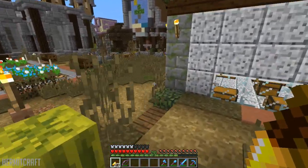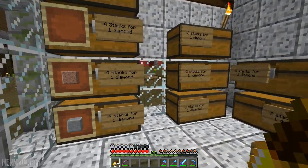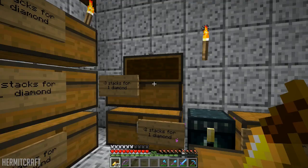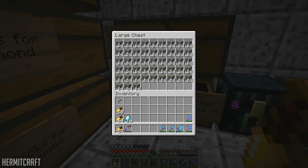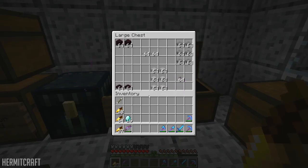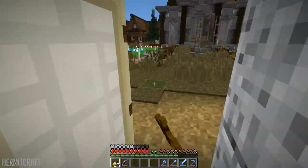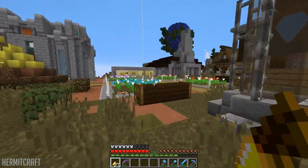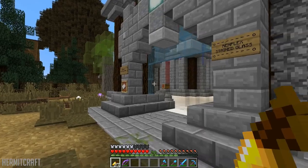I know there are some little random shops that sell different blocks. Checking around — chickens, fences. I don't know if I want to store fences or not; I might store fences with other stuff. There are slabs and a lot of redstone. I don't think there's a shop here that sells what I need. Oh wait — what's this? That's the glass pane shop right here.